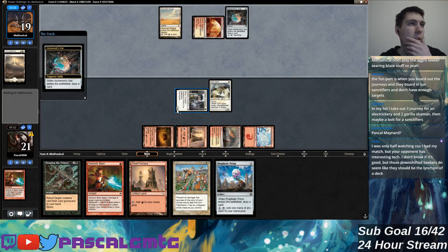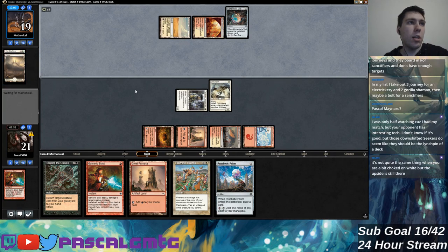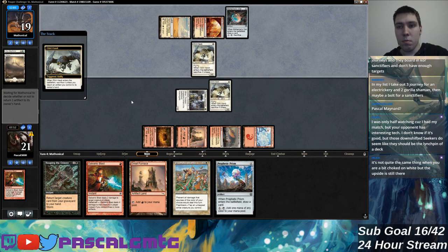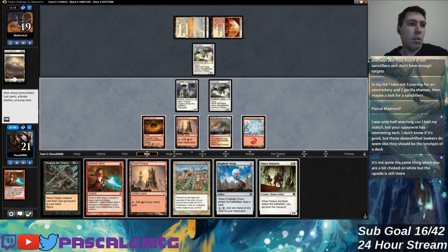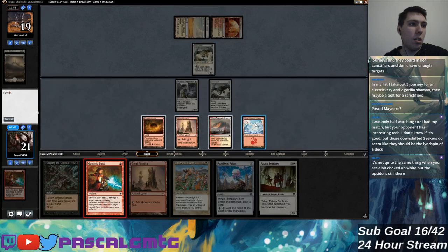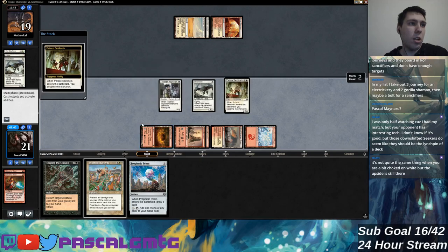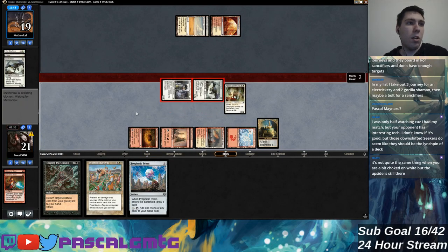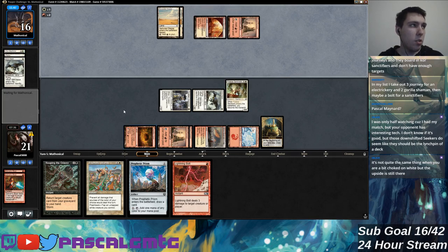I need to become the monarch otherwise I might be in trouble against their eventual land destruction plan. They discarded Plains to hand size so they're not missing land drops anytime soon. I'm a little choked on white — I can't go double white spells unless I cast Prophetic Prism first. That's pretty much perfect. Now I do have double artifact land on the board so Gorilla Shaman is more threatening, but monarch on an empty board is always great. My opponent's best counterplay is Palace Sentinels, but they're far enough behind that I just steal it back with Prismatic Strands.